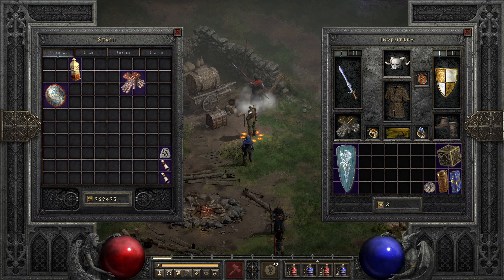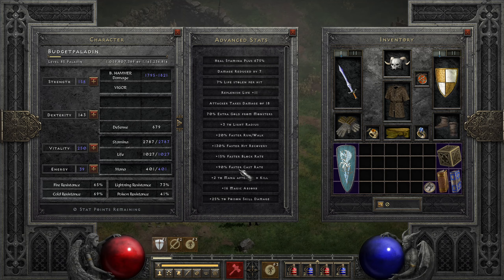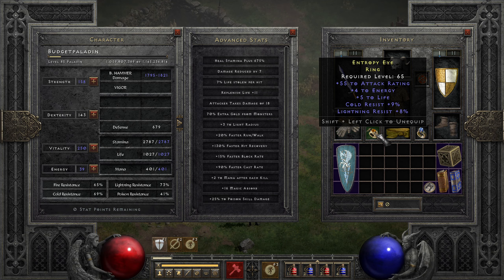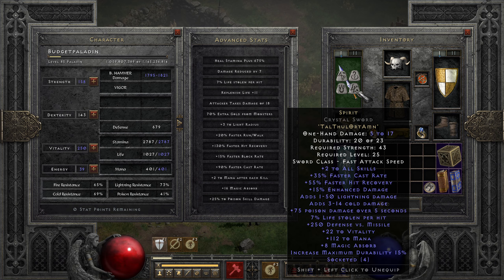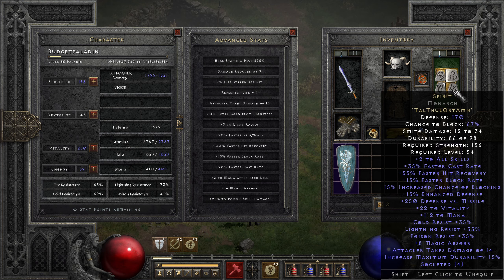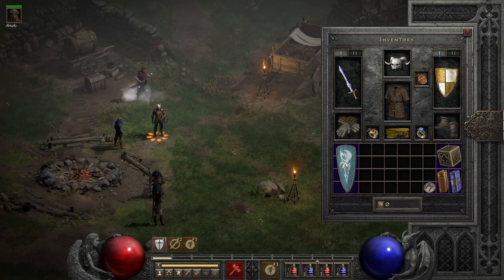Just keep in mind your breakpoints. For the paladin we are looking to reach 75% faster cast rate. Right now we have 90 — we could actually lose the Trang's and go for a 10% FCR ring or even have 10% FCR on the amulet. These Spirit rolls are both perfect at 35% FCR, so keep that in mind. Ideally you want to reach the 75% faster cast rate breakpoint; the one before is 48, which should be easy to achieve, and after is 125, which will be pretty hard on a budget.